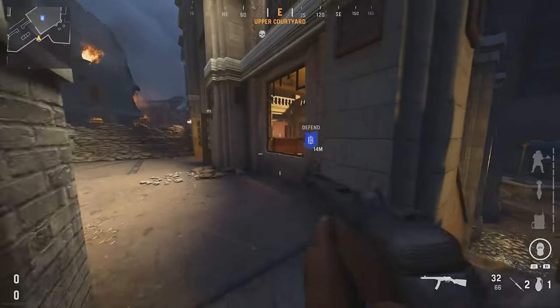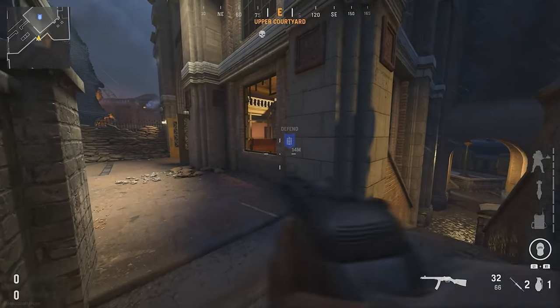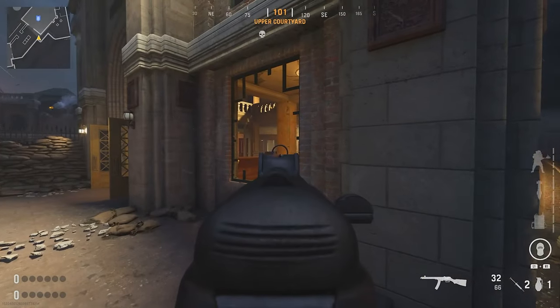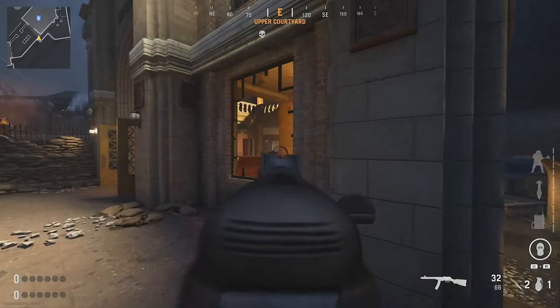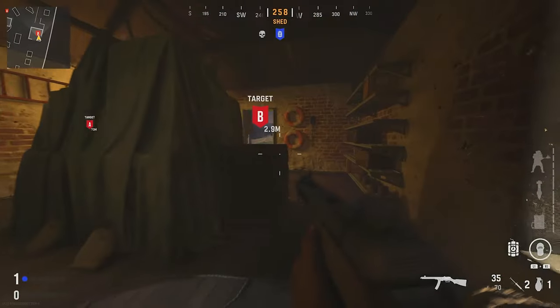A little extra spot: you could hug up this corner and kind of see the bomb, though I wouldn't necessarily call it a spot because you can't really kill from it. But it's not a bad place to sit and sound whore — cover the area and you'll see if anybody runs near the bomb, even if you can't kill them from it. Alright, moving on to Bravo.